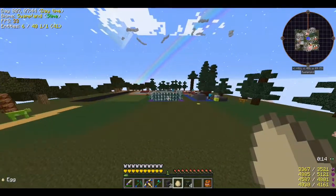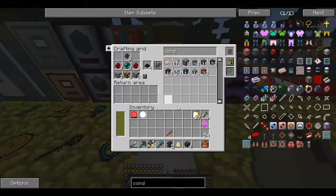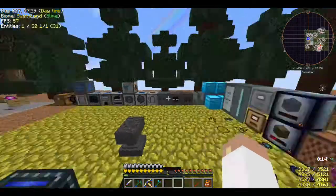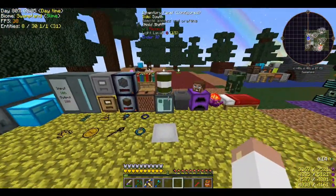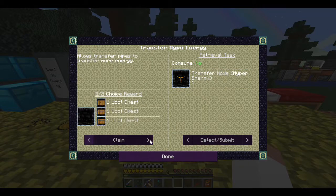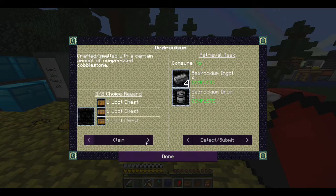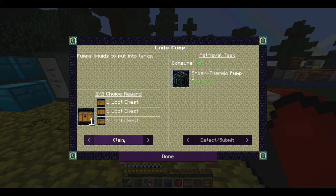We're getting to the point where we'll be surpassing that, but when it comes to things like Applied Energistics — being able to power things in different locations — and this is supposed to be cross-dimensional, so I can make another receiver and go to the Last Millennium and do it over there. That's awesome! Let's claim a couple of these — we already did the Last Millennium, so we're getting that one. We've got our bedrockium done and our endothermic pump done — successful!